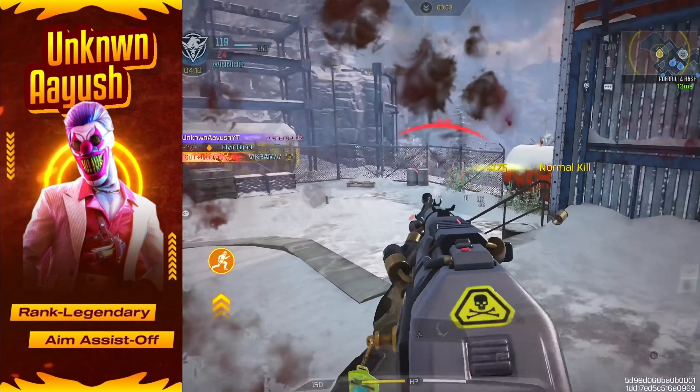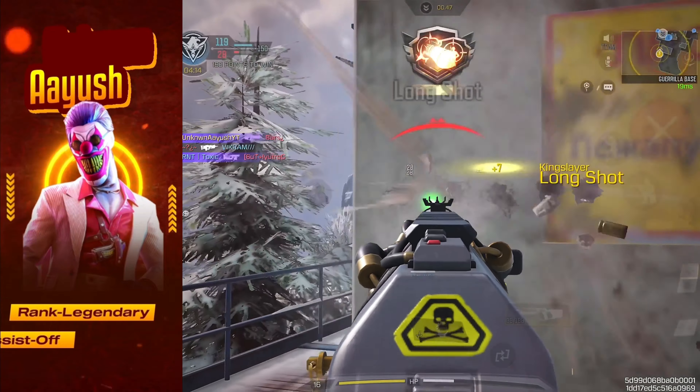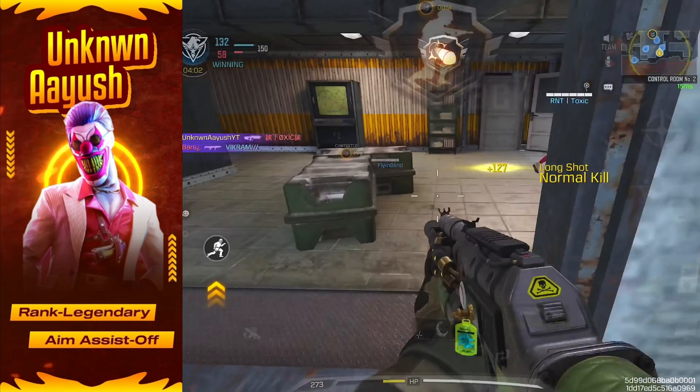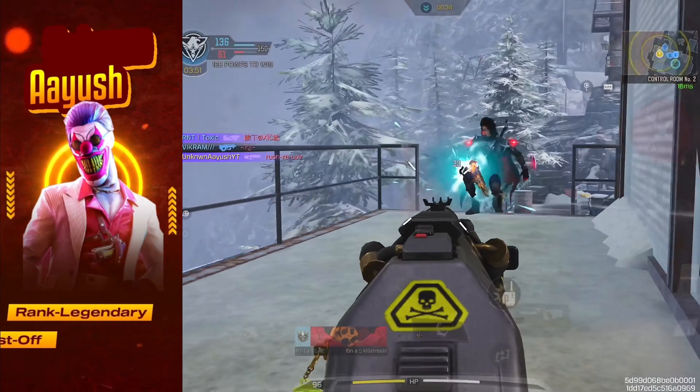So, the PP19 Bison — this gun is a game changer. Whether you're clearing rooms or holding down objectives, the Bison's high ammo capacity and low recoil make it a nightmare for your opponents. You're going to want to make this your go-to SMG, trust me.